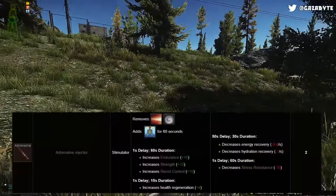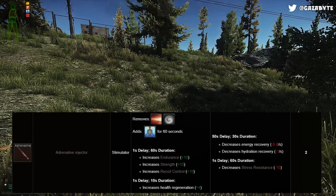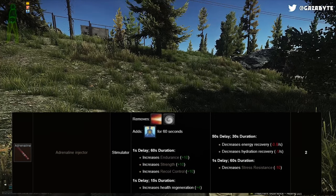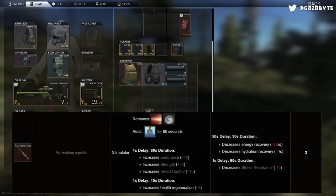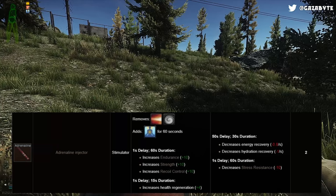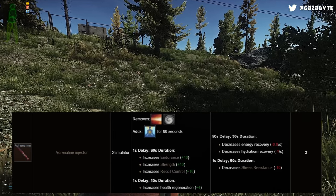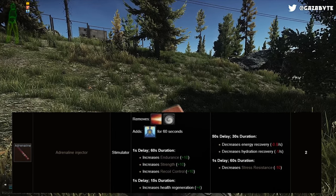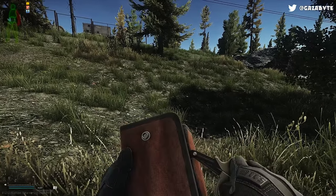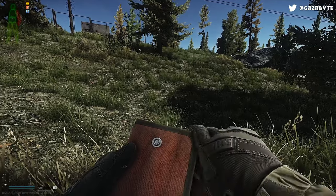Next, we're looking at Adrenaline. Adrenaline removes pain and tremors and adds the painkiller effect for 60 seconds. For 60 seconds after use, you'll receive an increase of 10 to endurance, strength, and recoil control skills. For 15 seconds, you'll also have increased health regen by plus 4. Using this stim also decreases your stress resistance skill by 10 for 60 seconds, and after a 50 second delay, your energy recovery will be decreased by 0.8 per second and hydration recovery by 1 per second for 30 seconds. Adrenaline is a great all-rounder when a painkiller is needed but you're still in the fight — the recoil control boost in particular could be the turning point in a fight.